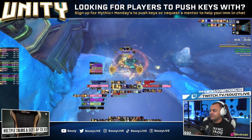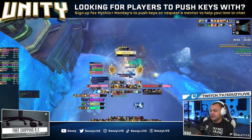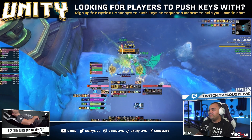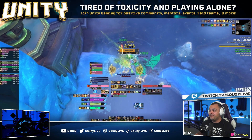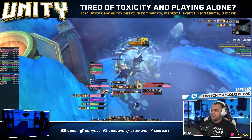Hailstorm is a raid-wide AoE damage that goes out. It cannot be outranged — you cannot run far enough away to be safe from it. The only way to stay alive is to run behind one of the whole ice blocks. Note: whole, not broken. If you go behind a broken one, it will explode and you will probably die, especially on High Tyrannical. Get behind a whole ice block and your team will be perfectly fine.